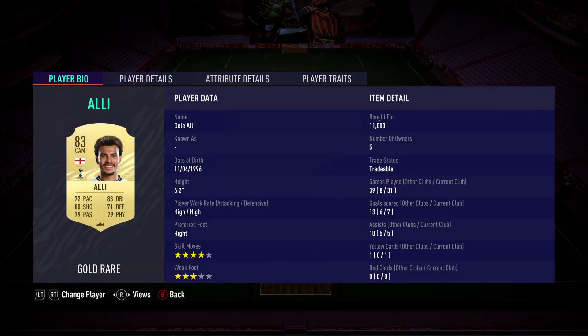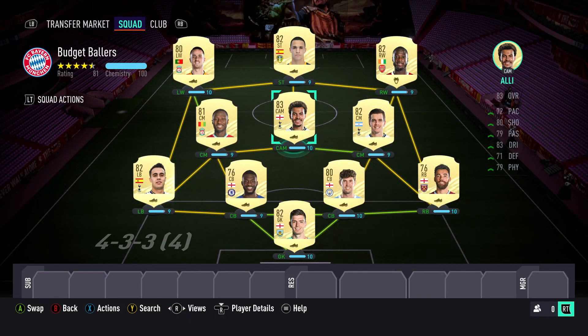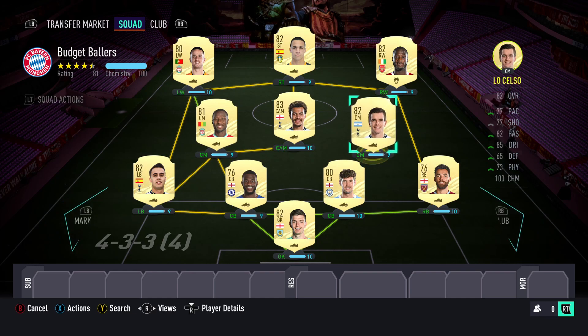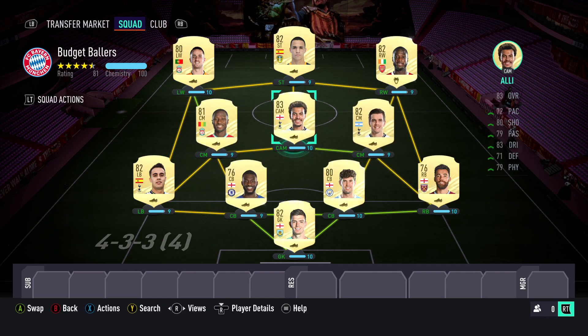At the CAM, we have Dele Alli — a 6'2" CAM for Tottenham. He has 72 pace, 80 shooting, 79 passing, 83 dribbling, 71 defending, and 79 physical, for 1,300 coins. He also has four-star skill moves and three-star weak foot. Being 6'2", he wins headers — he's definitely won some headers for me on crossing. Dele Alli is a great player and a good pickup. You could always rotate these guys — play Keita at CAM, Lo Celso at CAM, Dele Alli at center mid. That's all up to you.